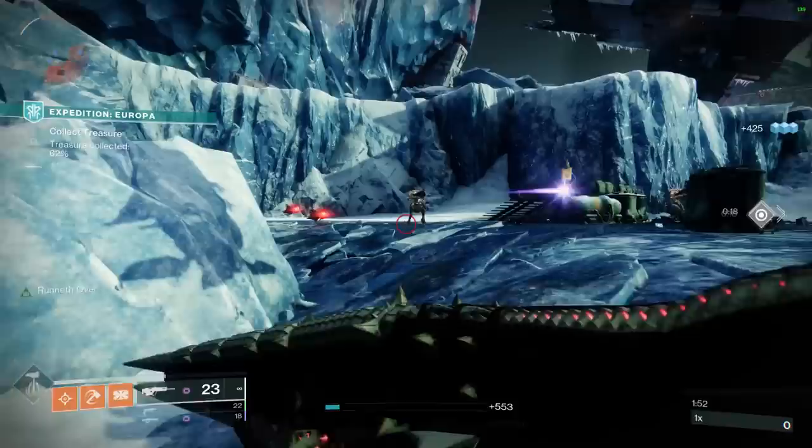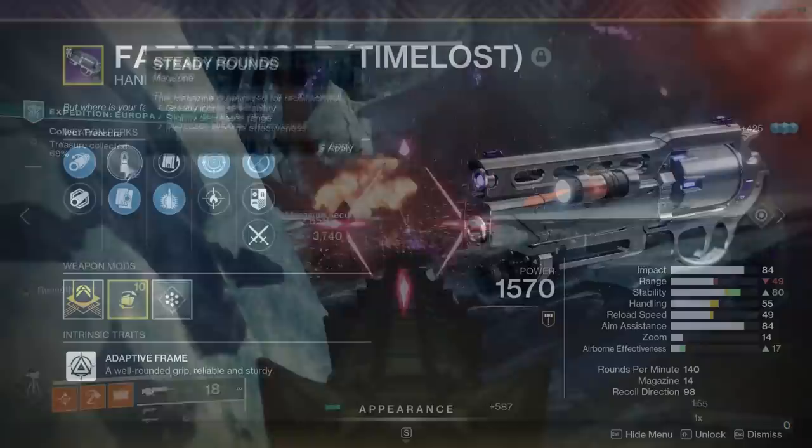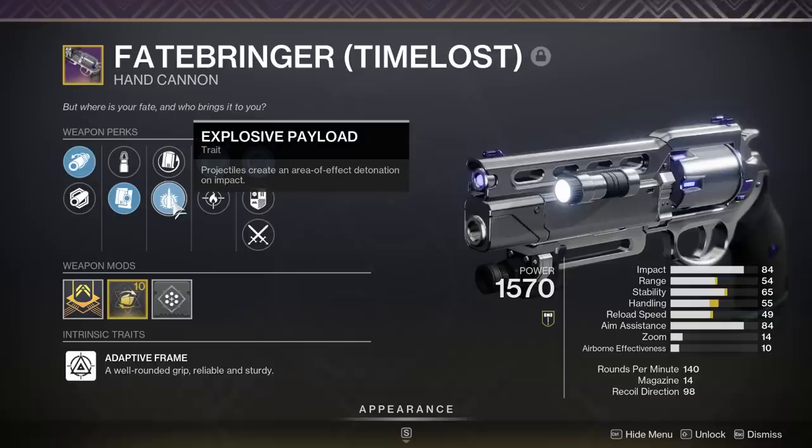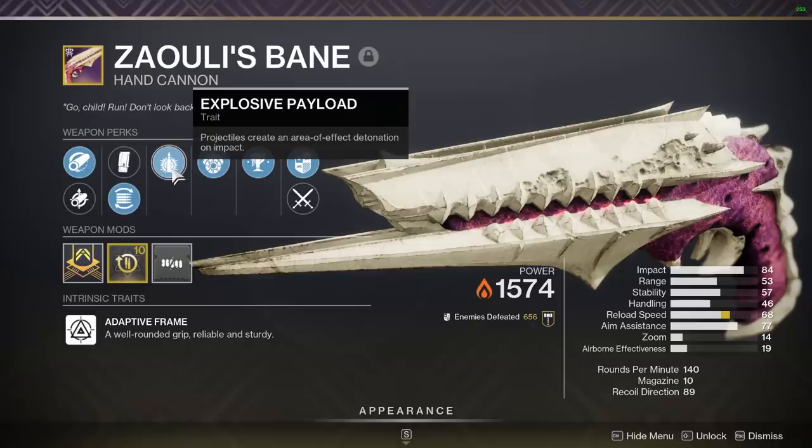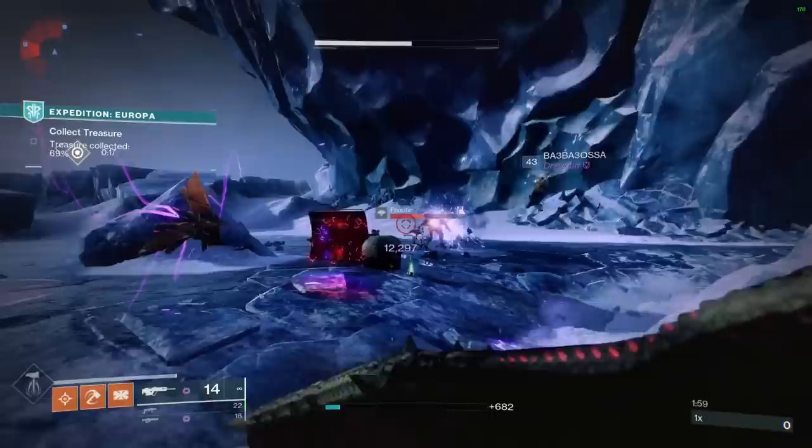This is the first time ever in the history of Destiny 2 that Explosive Payload is spawning in the left-hand column for a scout rifle. For hand cannons it's only happened twice — first with Fatebringer, generally considered the best hand cannon in the entire game, and the only other time is the brand new Eyasluna which I made an entire video raving about. So when Explosive Payload spawns in the left column, it's a big deal.